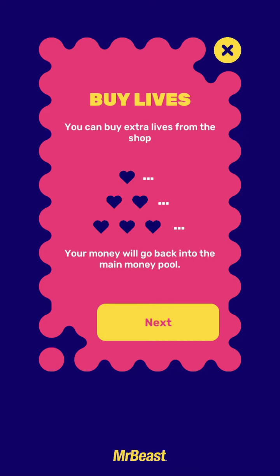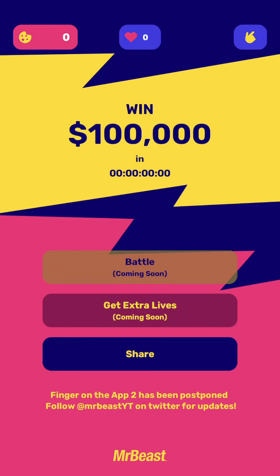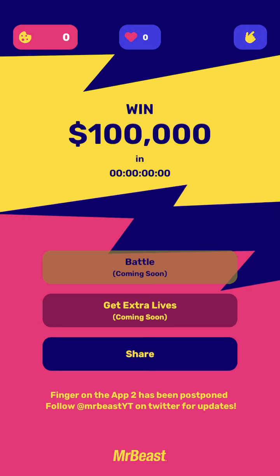I don't know the price, and I don't know what battling means exactly — there are no details on that. Currently this 'get extra lives' button is grayed out.